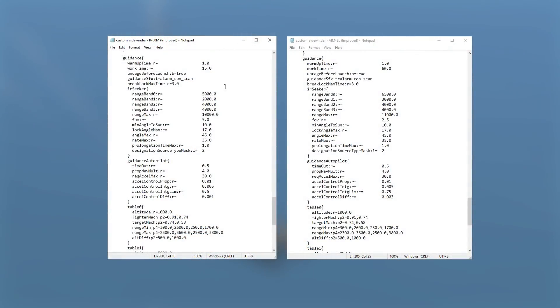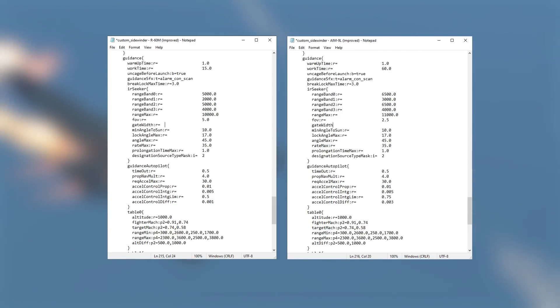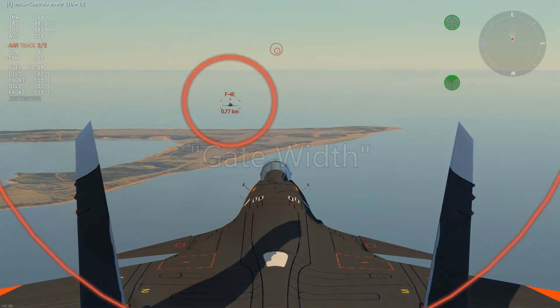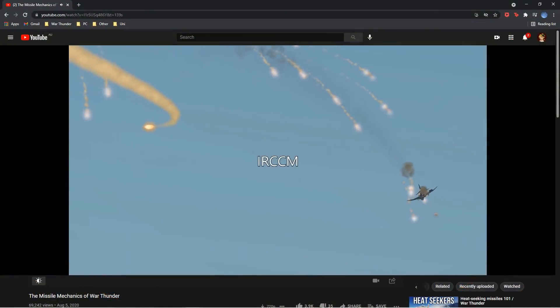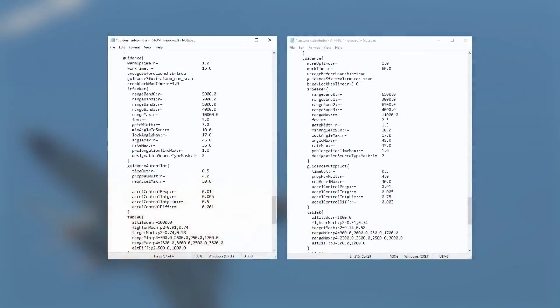To see some of the more immediate effects, we can make a few modifications to our custom missiles. In this case, we'll have matching flare and jet engine sensitivity for the R-60M and AIM-9L. To even things out slightly, I'll add in gate width values to mimic some of the characteristics of conical scan seekers. In simple terms, gate width causes the missile to ignore anything near the edge of its field of view.